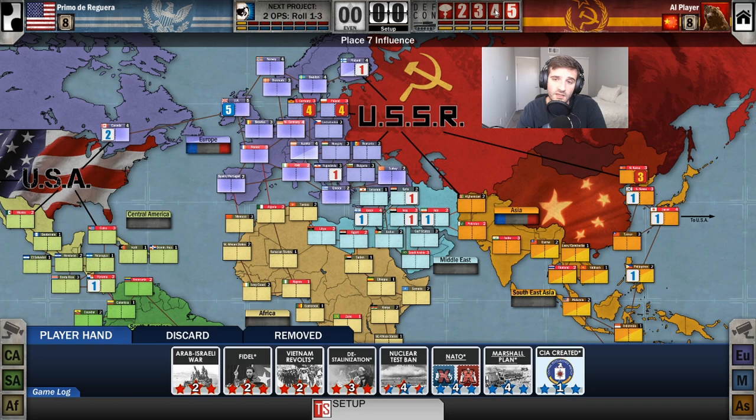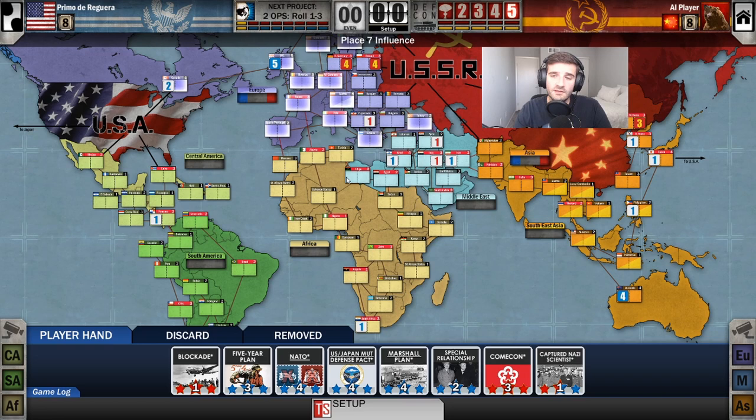Defcon will be very important as it is one of the ways you can win the game. The board is separated into different regions: Europe — the blue/purplish color; Middle East — light blue; Asia — orange, like an egg yolk color; Africa — yellow; South America — green; and Central America — light green.